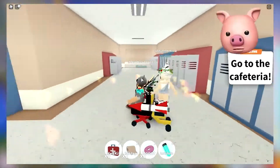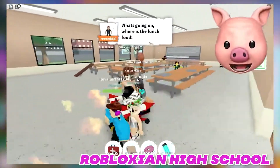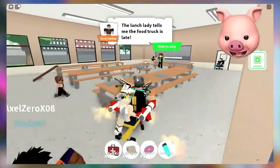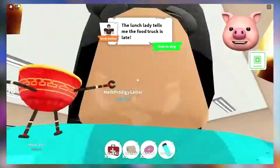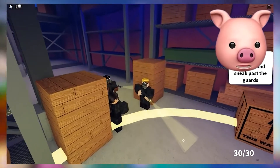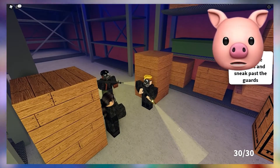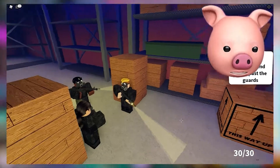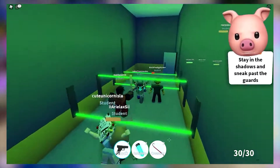Number one: Field Trip Z. First up on our list is the popular adventure game Field Trip Z. The game starts off as your first day at a Robloxian high school, but things take a turn for the worse as the zombie apocalypse happens while you're still in school. You have to fight off zombies to prevent being infected, and you also have to fight a boss at the very end of the story. You can get up to nine different endings depending on what paths you choose, and you get to fight new boss battles depending on the ending.